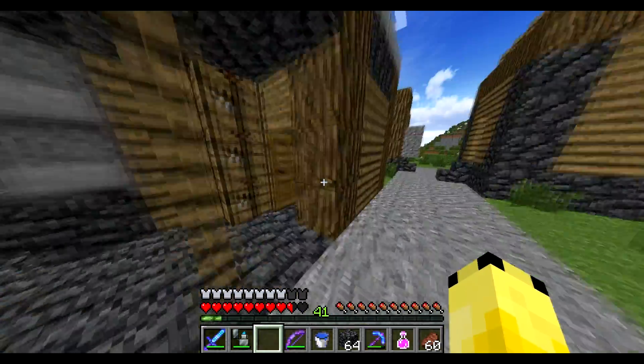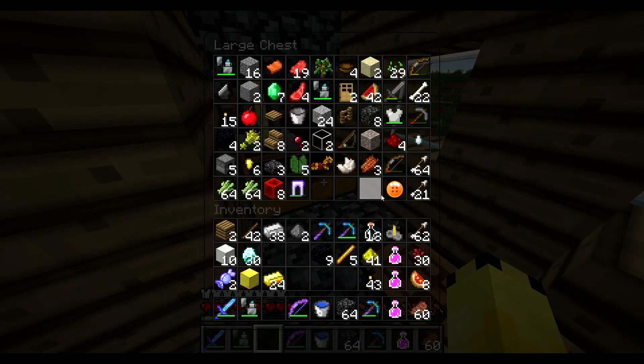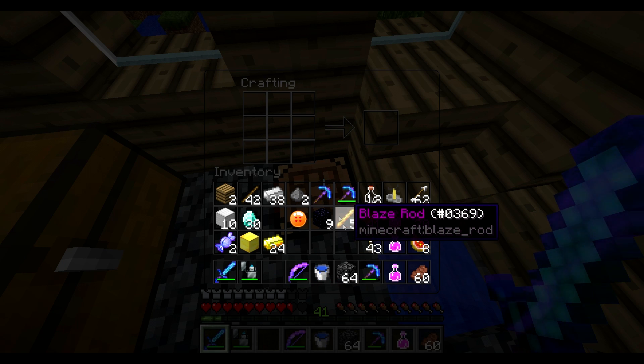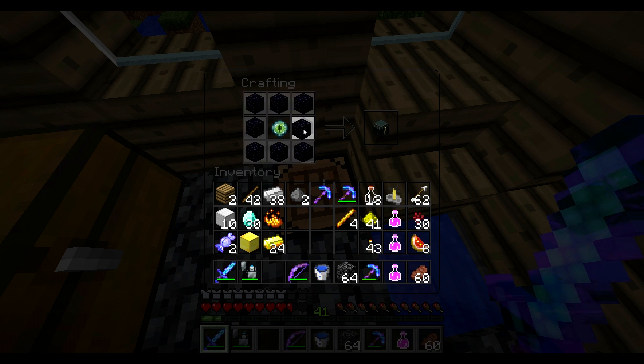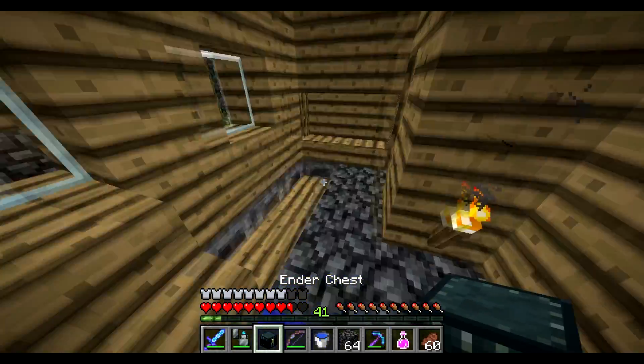So I need to get some better armor. I got 41 levels from mining quartz. First off I want to make an ender chest, and there is an ender pearl in here — sweet. How does it go, I need to do this, then this. Oh it's only 8 obsidian, I don't know why I thought it was 9, that would have made no sense. Okay so now I have an ender chest.